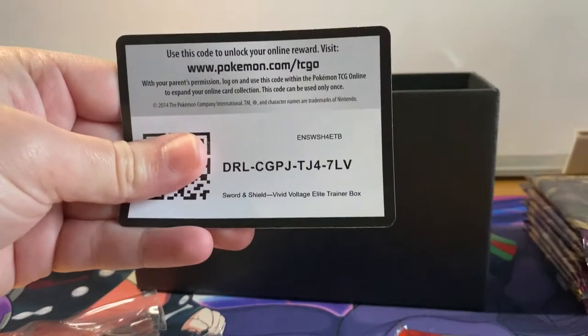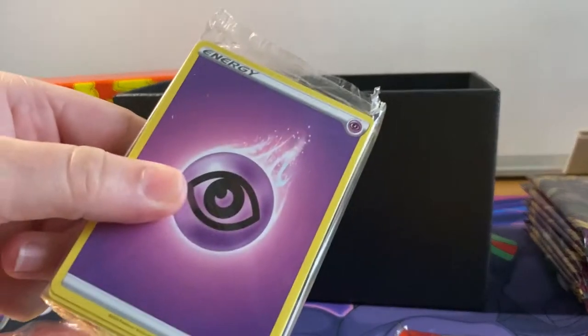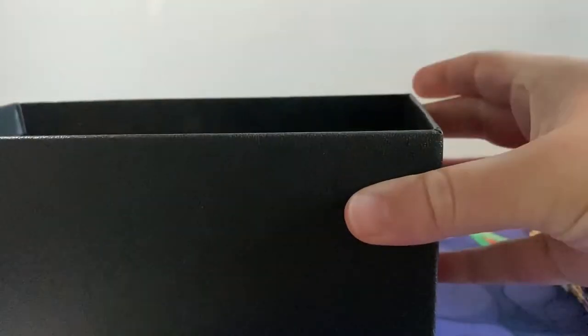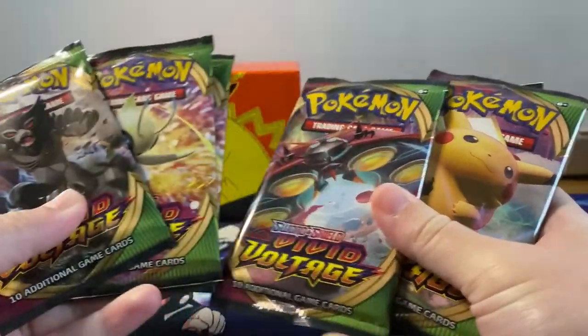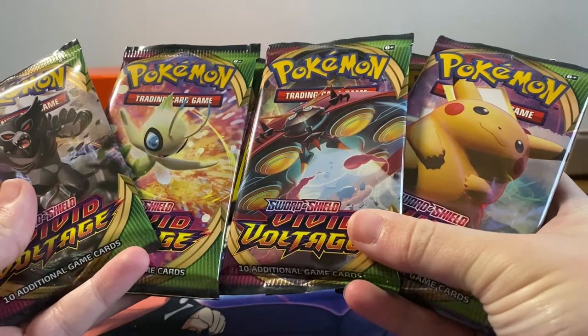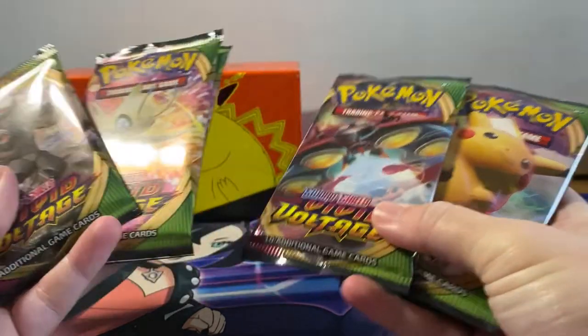We have our code card for one of you lucky lucky people, and then we also have our chunk of energy cards. Let me put all these bits and bobs back. Let's see - there's all the artworks, guys. Let me know which is your favorite artwork - I think mine's got to be between Pikachu and Celebi, you know I love me some Celebi.